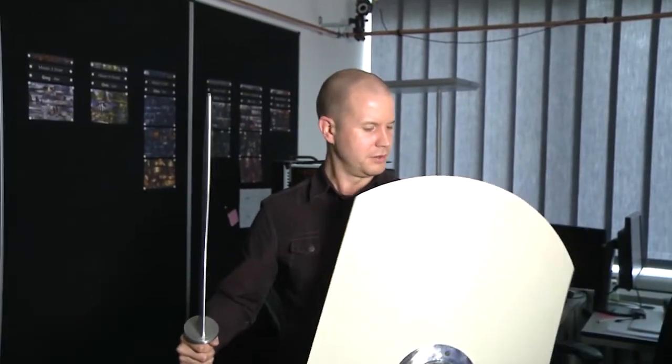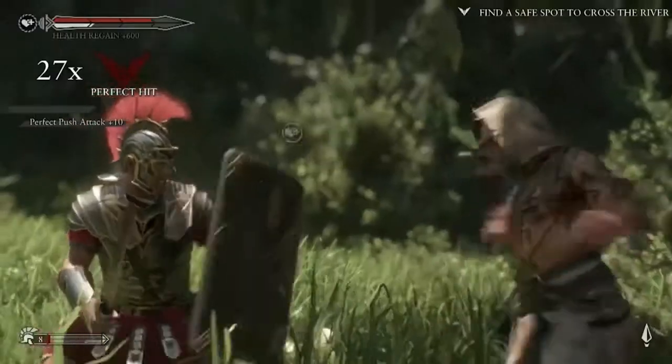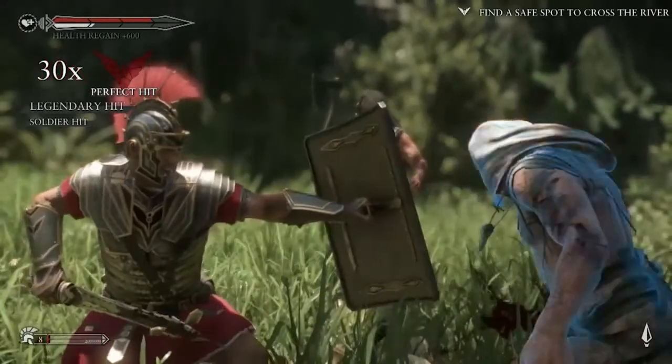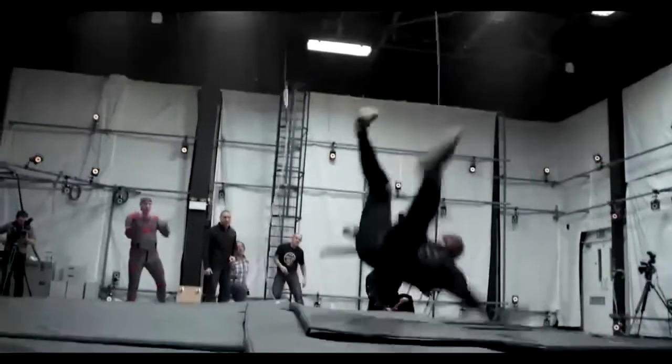So these are a model shield and model sword that were actually built by Roman weapon specialists. I think they used them for some of the mocap, although they're pretty heavy as well, so for some of the serious mocap they were using lighter weight stuff. But you really get a sense of the weight and the kind of power behind this shield and sword.